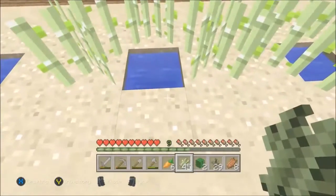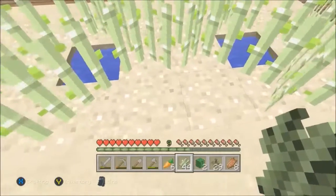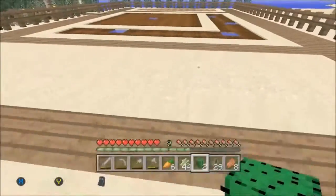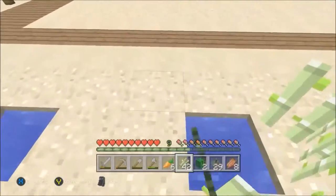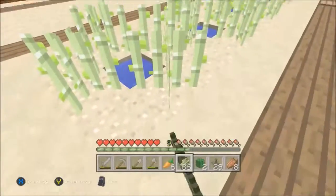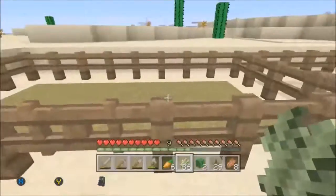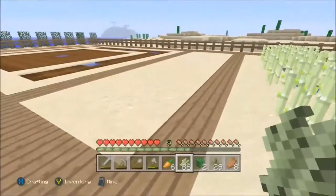Maybe we can grow a cactus there. We don't need all that much sugarcane anyway — unless we get cows to make leather for books, we probably won't need much if any sugarcane — but it's probably a good idea to plant some anyway. We'll be staggering cactus along here. It does have a chance to break, but we're not really hurting for cactus — just in case we want to be able to grow some.